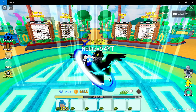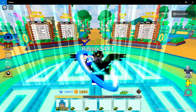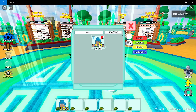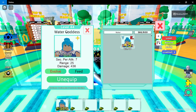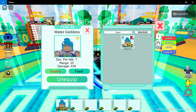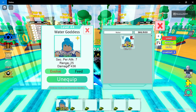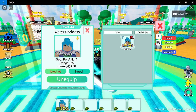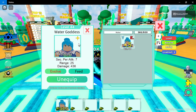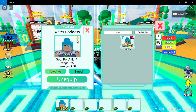So as you can see I got Water Goddess, also known as Aqua. If we go to inventory, you can see it's five-star, and my copy is at level 44. Starting stats: damage is 436, range 25, attack speed is 7 seconds. It also has an aura — or perk, as I like to call it.